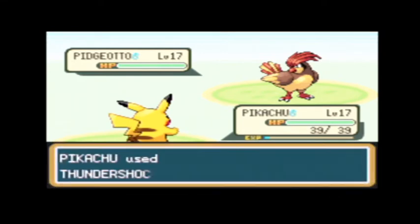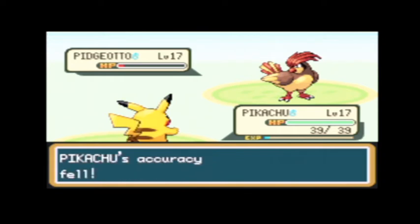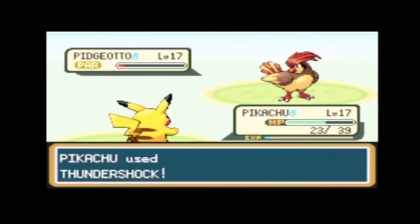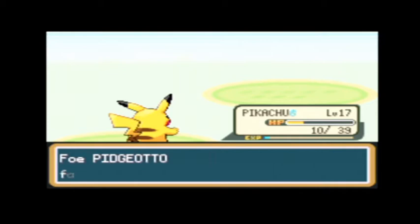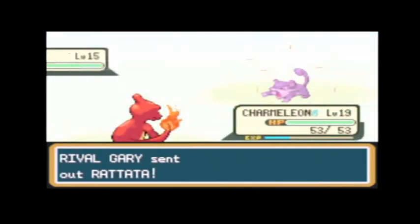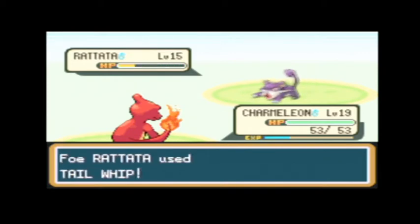I'm actually kind of nervous about this. Oh, that was a good shot. We definitely don't want sand attack too often because that is going to do some damage to us. Oh gosh — he missed, that's big, that's huge! It's a Rattata — okay, we're not going to mess around, we're just going to give this right to Charmeleon. We'll give him a nice little burn.